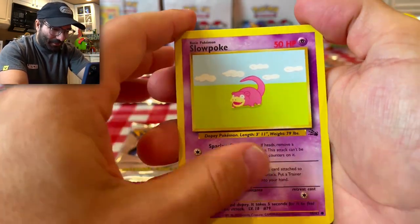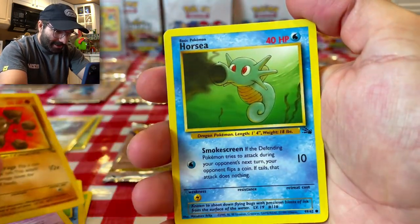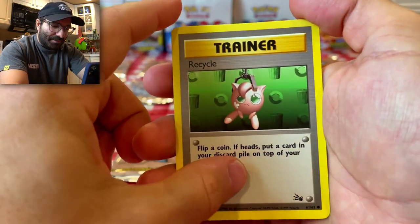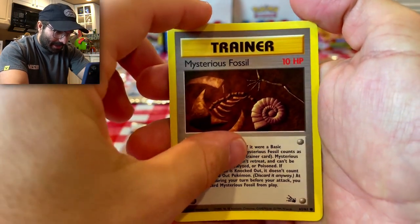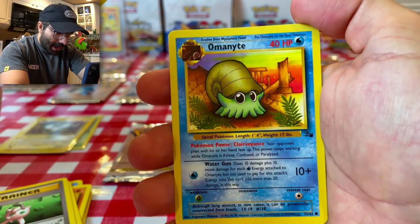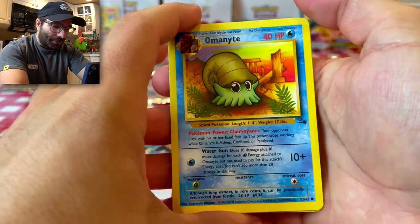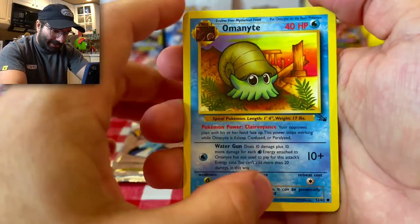Here we have another Slowpoke. Another Geodude. Another Horsea — so a bunch of duplicates. A Trainer card — I think we pulled this in every pack so far. Mysterious Fossil. And finally, Omanyte — love that, and as you see, he comes from a Fossil.